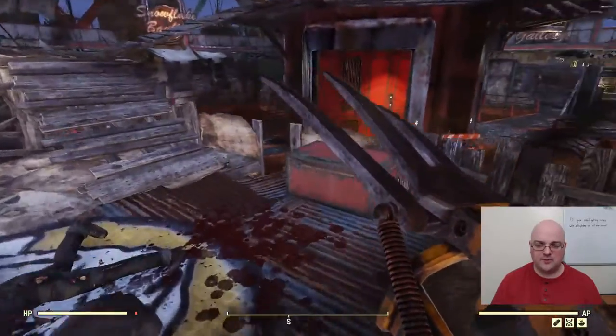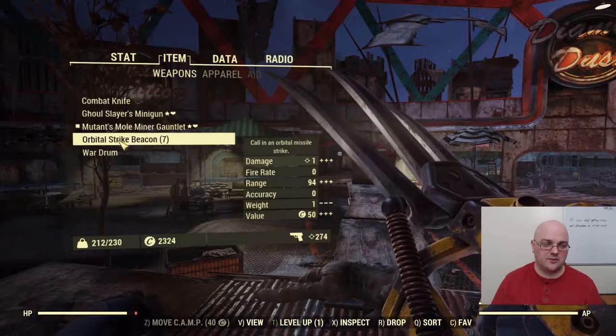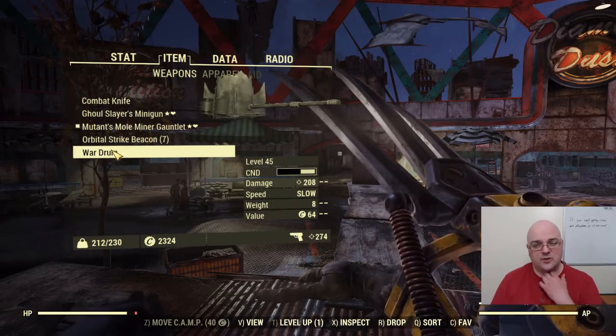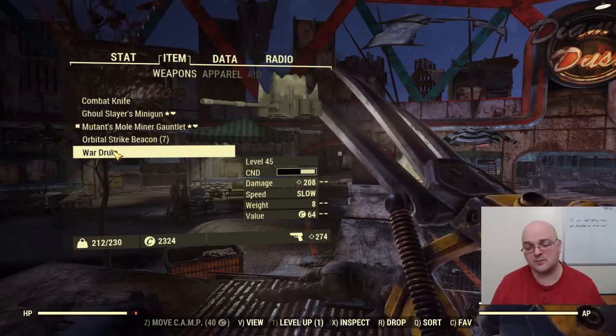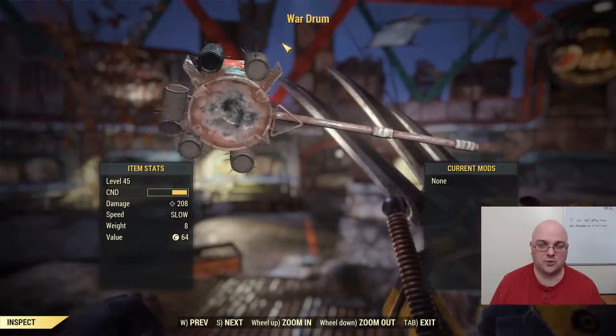You can go ahead and pick those up, scrap them out if you want for the materials, but you can also use them as an actual weapon. This one spawned at 45 because I am on a higher level character, and sometimes they do actually go up to your level. But as you can see, there's your War Drums.